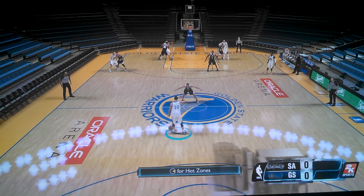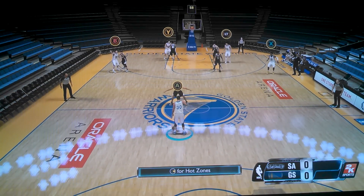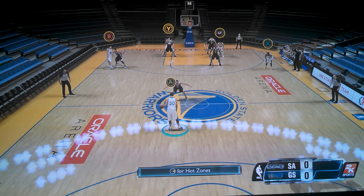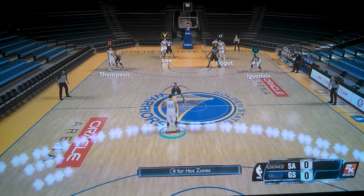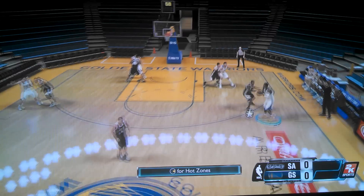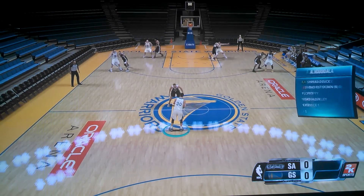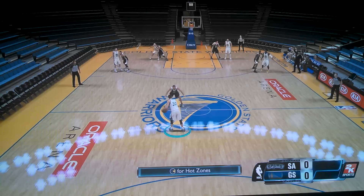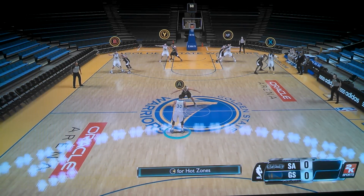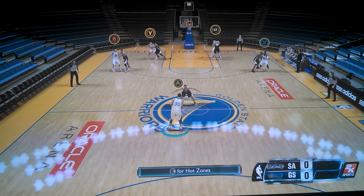To do pick and roll with anybody you want, you just tap B on Xbox or O on PS4 and you'll see a whole set of icons come up. When you hit the right bumper you see icon pass icons come up — that's just your typical icon pass. The left bumper, which is L1 on PS4, that's your plays — you can scroll through and call individual plays. But when you want to do pick and roll, you press O or B.